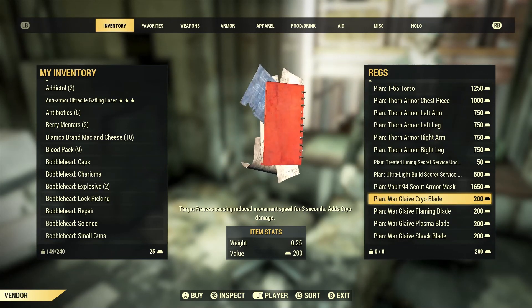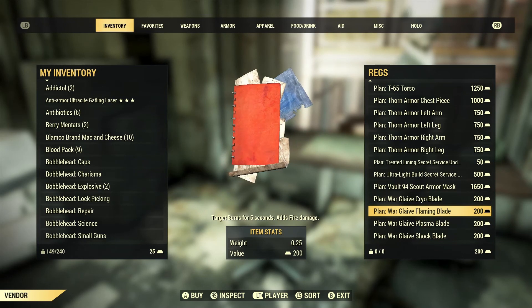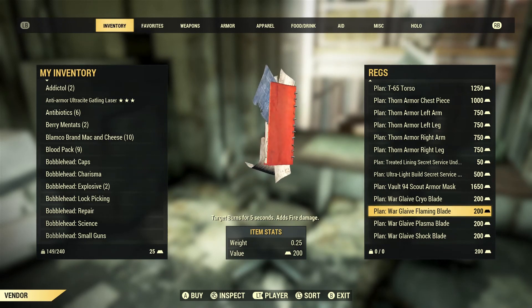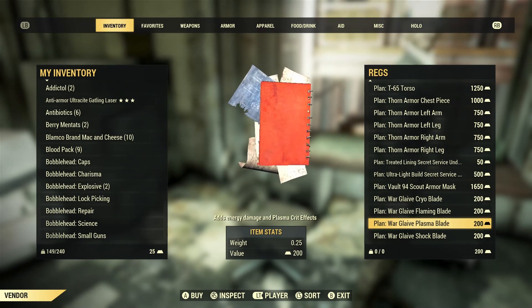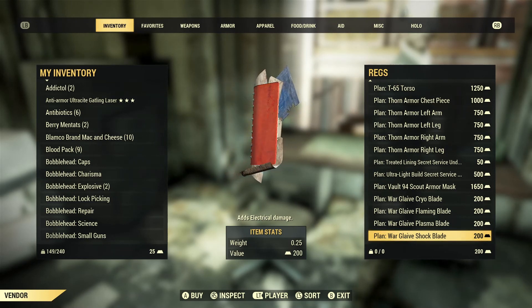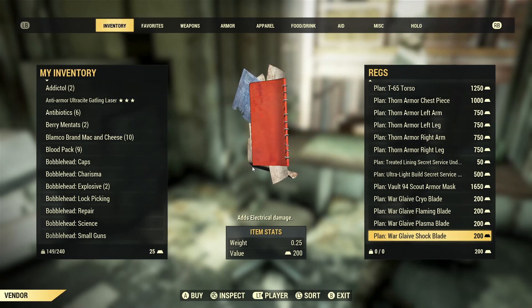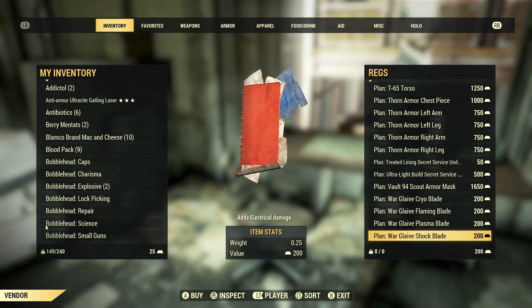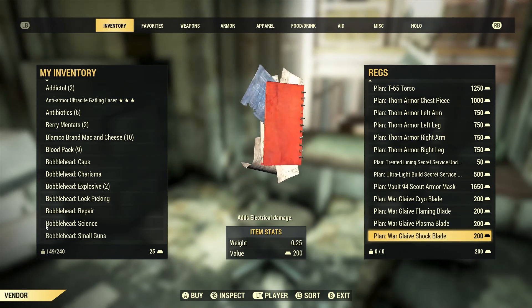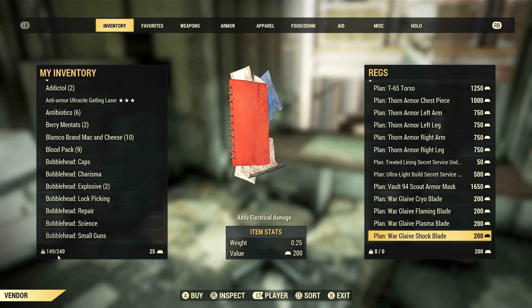Finally, the War Glaive mods are available — the War Glaive is a weapon obtained from the Brotherhood of Steel quest line, with some mods also dropping from daily ops. The cryo blade mod freezes targets, reduces movement speed, and adds cryo damage. The flaming blade causes the target to burn for five seconds and adds fire damage. The plasma blade adds energy damage and plasma critical effects. The shock blade deals electrical damage. That's everything REGS has for sale — please like and subscribe if you enjoyed this content, and leave any questions in the comments.